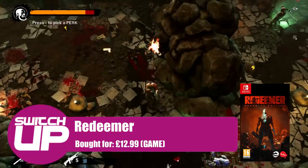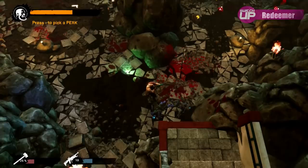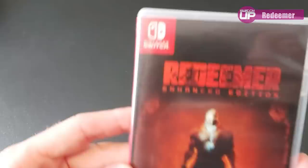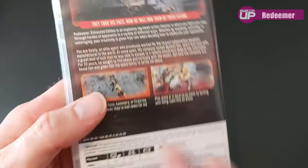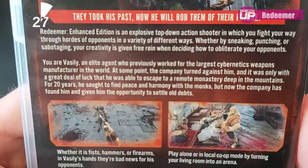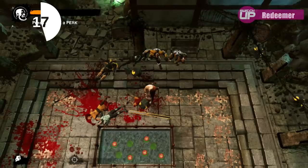The next game I picked up was Redeemer, one I'd had my eye on for a while. Mark reviewed it for us and enjoyed it, but found the performance was pretty ropey at that time. It has since received a patch and runs much better, averaging between 30 to 50 frames per second. I've only played about an hour of it, but I'm really enjoying it. It's a top-down brawler and twin stick shooter at times, and I can forgive some technical flaws for games like this. It's quite a brutal game — there's a lot of blood and guts — and whilst you can stealth through some sections, it's really all about the over-the-top action.